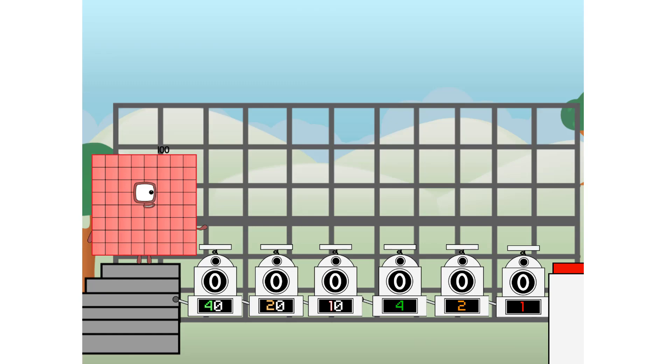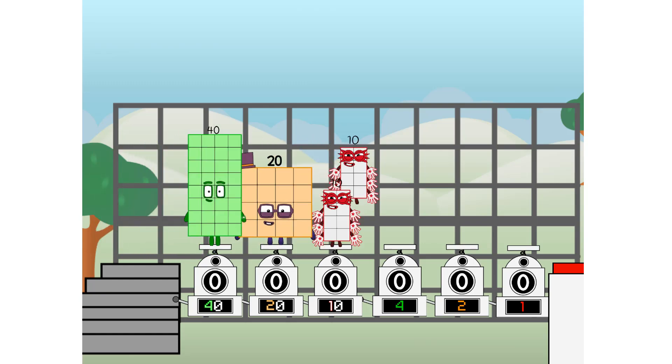First, I split in two: 40, and 20, and 10, and 4, and 2, and 1, and 1 more to press the big red button. Then you choose who's going up: 1 of me, and none of me, and 1 of me, and 1 of me, and 1 of me, and none of me, and 1 of me. And fire!